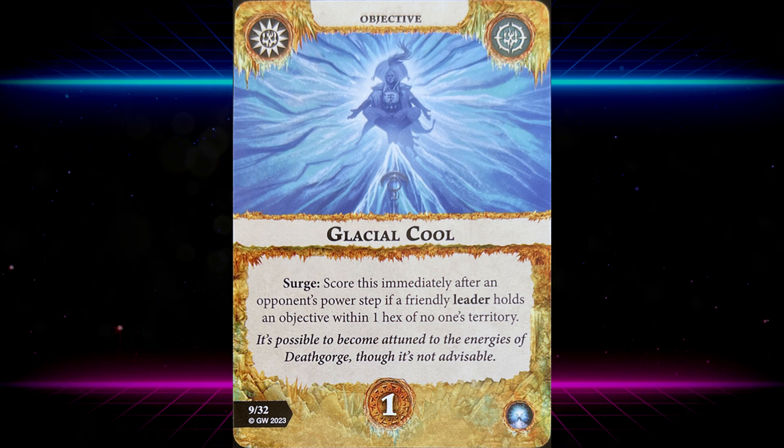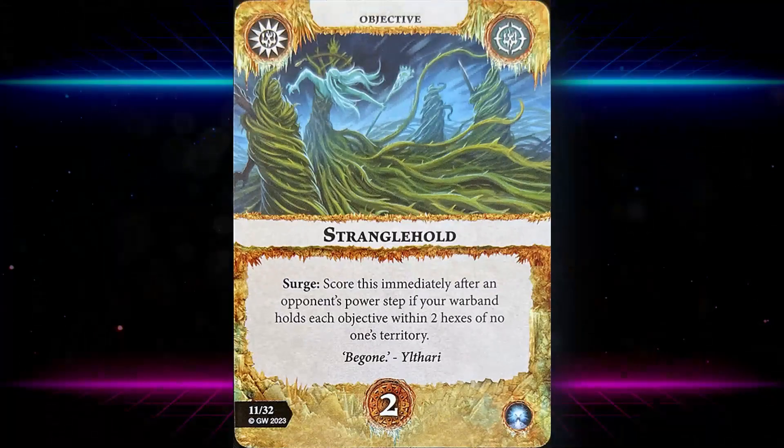Glacial Cool scores immediately after an opponent's power step if a friendly leader holds an objective within one hex of no one's territory. That's going to depend on what warband you play — if your leader needs to stay back to keep your warband mechanic going you probably won't take this card, but if you're leaning into a more melee-focused wizard like Kanan or Duval it'll be a lot more scoreable.